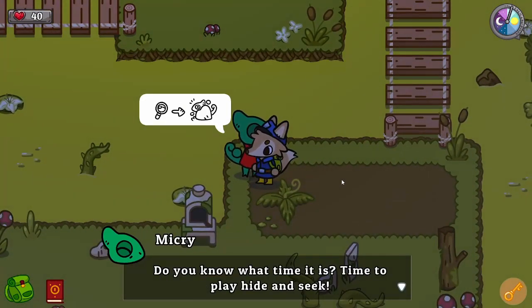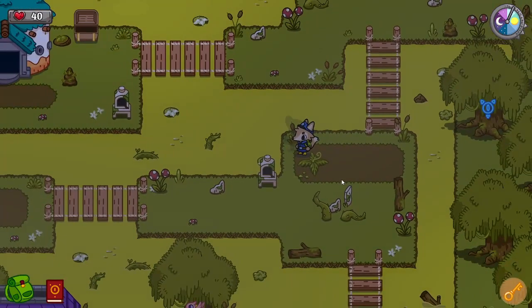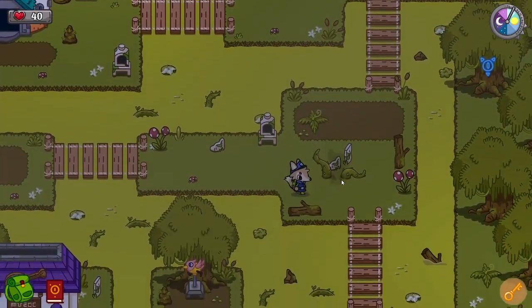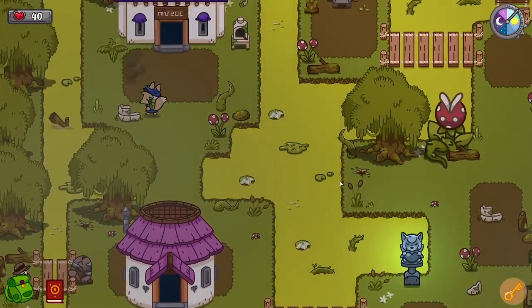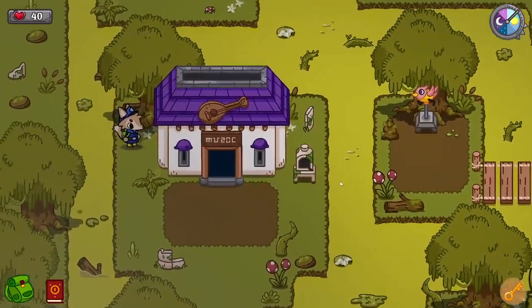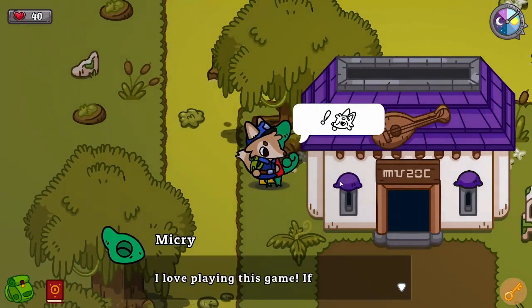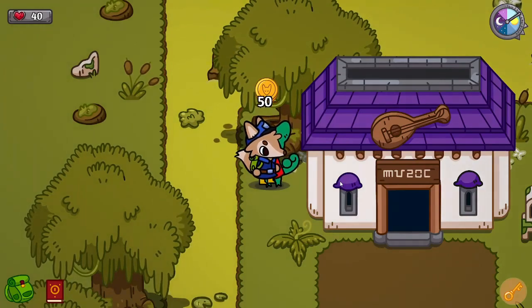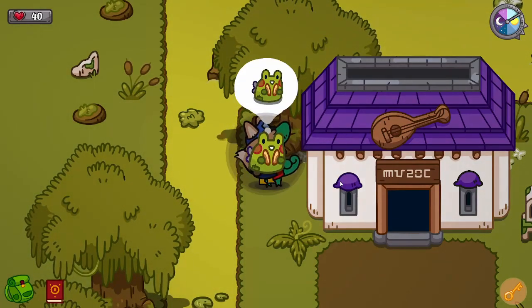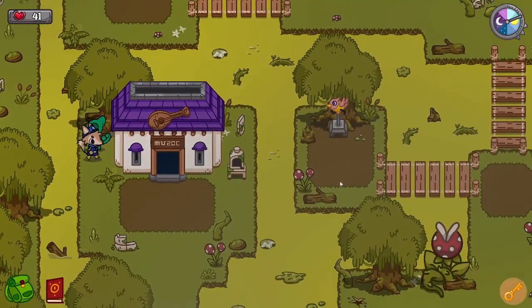'Do you know what time it is? Time to play hide and seek - I hide, you look for me, simple right? Let's play!' I do feel like I'm cheating somewhat. Is it this bush? This tree? Gotcha! 'Yay, you found me! You have a good eye, I love playing this game.' 50 coins this time and a little froggy item - we've got three of them now, those are surely going to be useful. Another heart - so the third will be the last for this person, I suspect.